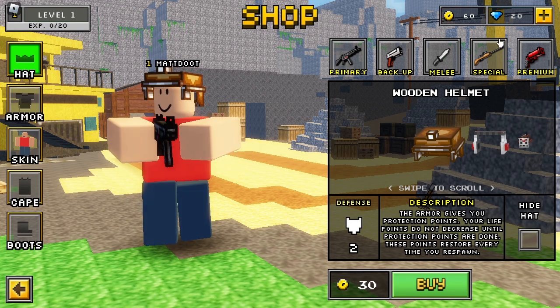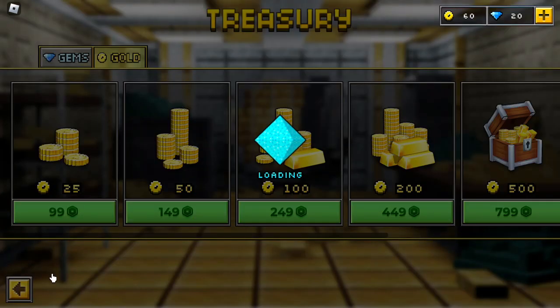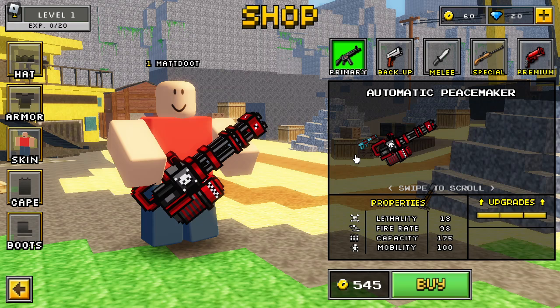You start off with 60 coins and 20 gems, and of course there's a plus button — of course they monetize it. You can just pay to win your way to victory. Let's see how many guns they have — oh, they have a decent amount actually.